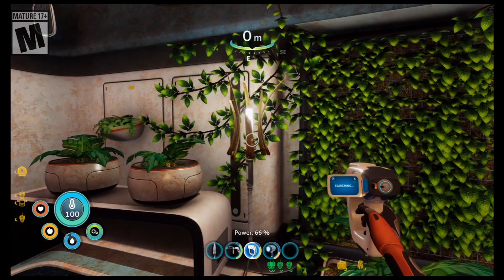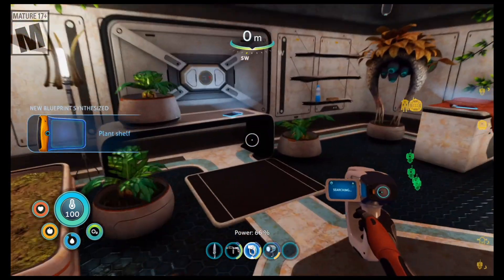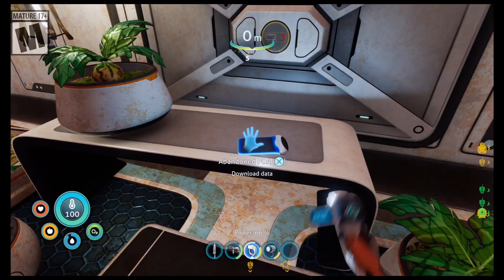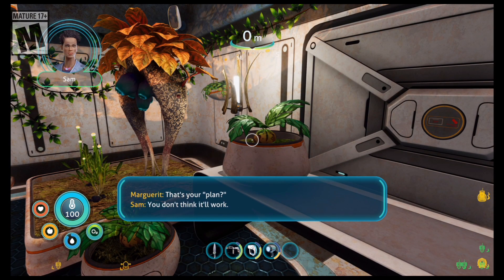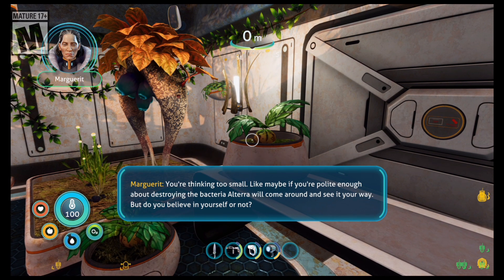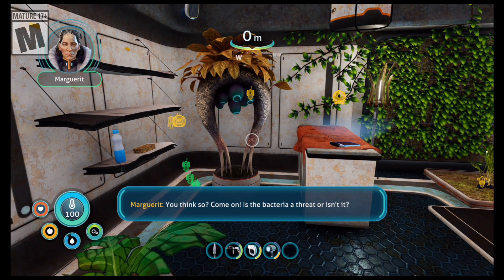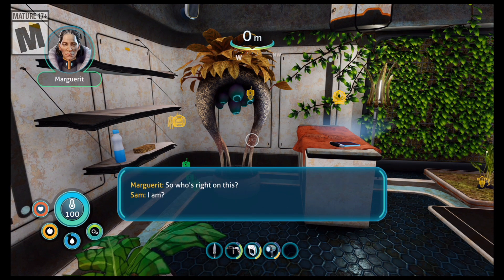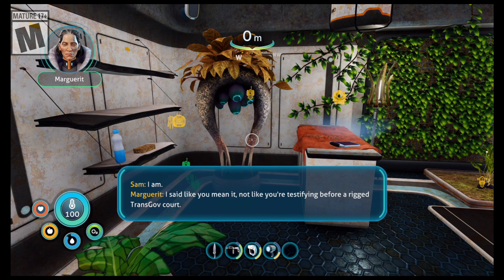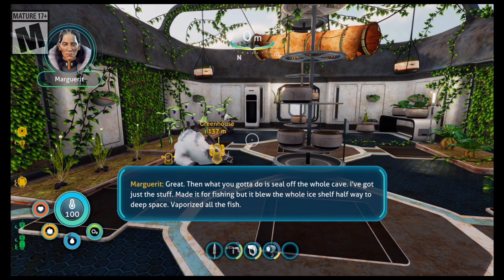The leaves on these plants, combined with the fever peppers, makes the best food in the game — high food, high water, and high body heat. But you need to cut them. First thing is first — let's do the scan run. Sam's PDA: 'I've already synthesized an antidote and stashed it in a cave. I can go grab it and—' Marguerite: 'That's your plan? You're thinking too small. Maybe if you're polite enough about destroying the bacteria, Altera will come around and see it your way. But do you believe in yourself or not?' Sam: 'I think so.' Marguerite: 'You think so? Come on. Is a bacteria a threat or isn't it? Does it need to be dealt with or not?' Sam: 'It does.' Marguerite: 'So who's right on this?' Sam: 'I am.' Marguerite: 'Say it like you mean it!'